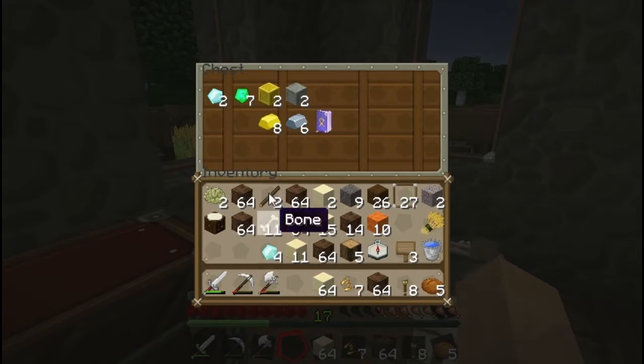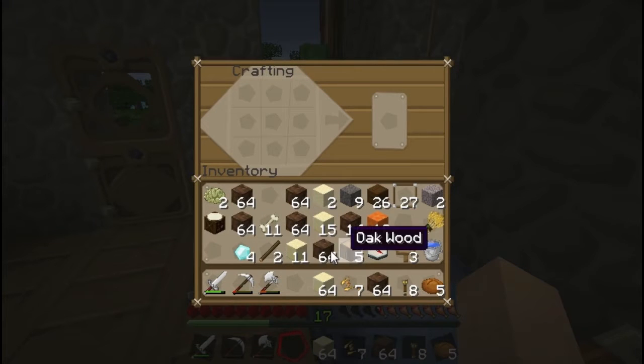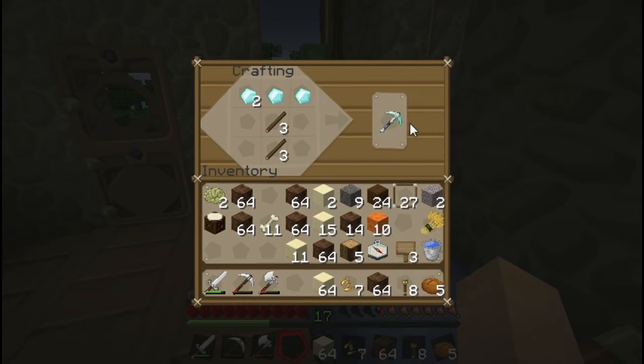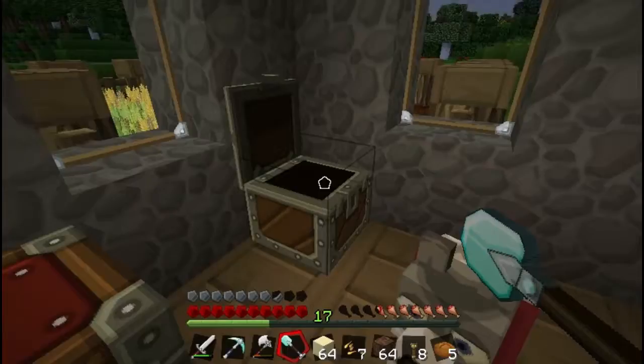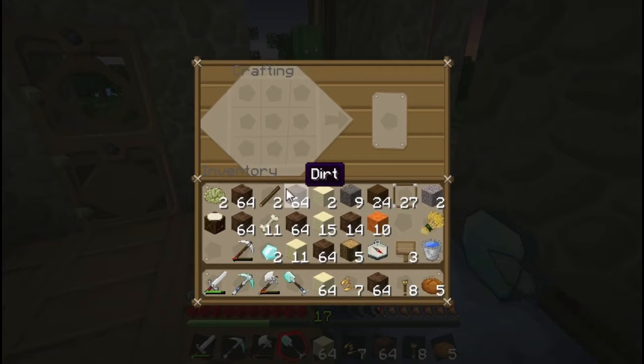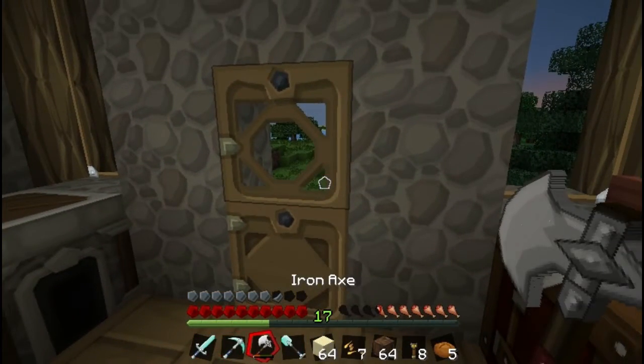Leave two diamonds in there, going to need a bit more. Go over to the bench. Got planks, and you always have those odd little random sticks left — I swear they're just like the devil. Might as well use the rest of them and make a sword, because I am actually terrible at defending myself. Now I've got a diamond sword, diamond pick, iron axe, and diamond shovel.